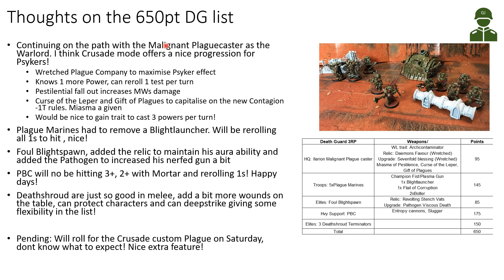My thoughts on the 650-point Death Guard list: I'm continuing with the Malignant Plaguecaster as Warlord and HQ. Crusade mode offers a nice progression for Psykers — they get stronger and it feels thematic. I chose the Wretched Plague Company to maximize the Psyker effect: he knows one more power and can reroll one Psychic Test per turn. His pestilential fallout with the Daemon's Favour increases mortal wounds, and at this small game size he can get close up and cast spells effectively.